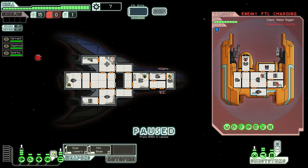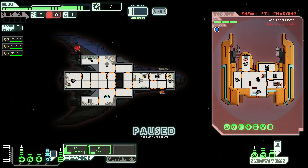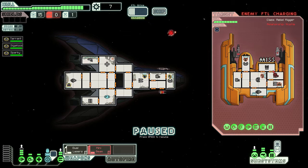The first thing we've got to take out is that drone control — it's actually kind of disastrous. So let's send our lasers over to the drone control. Let's try to get it. Our mini beam — let's see if we can get the drone control all the way down to weapons. We can — all right.